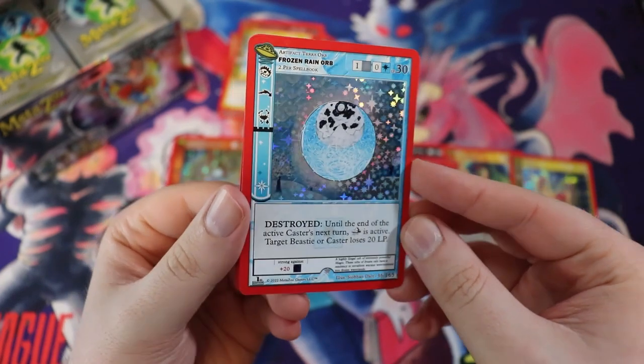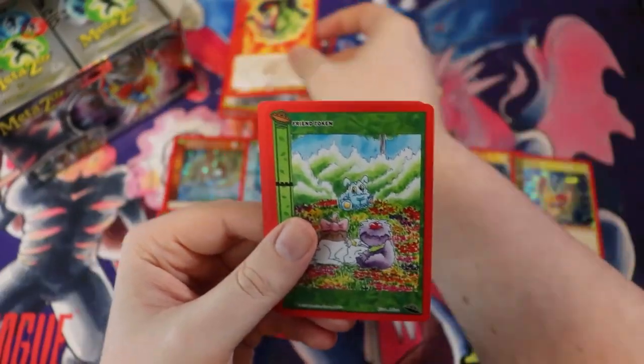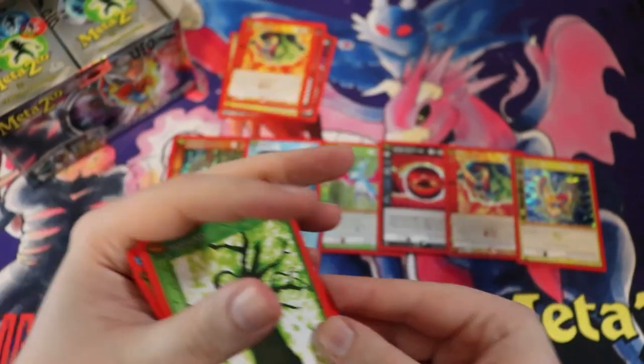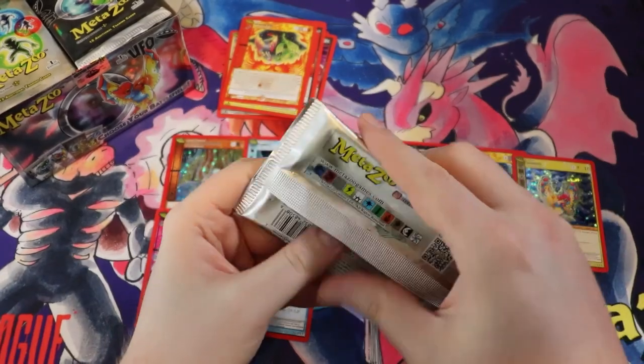We have a USO — Unidentified Submerged Object. Another full holo just because why not! Frozen Rain Orb. I think we got a god box. We have Dragon Rise, a Friend Token — that's a really cool looking forest art, great job on that one. Yeah, this is a god box.